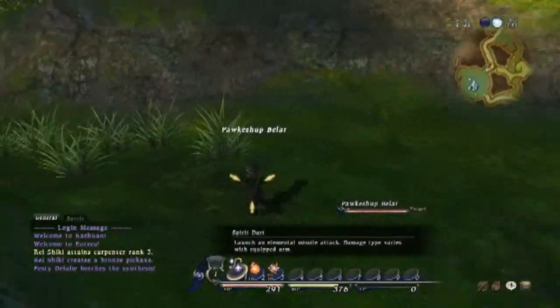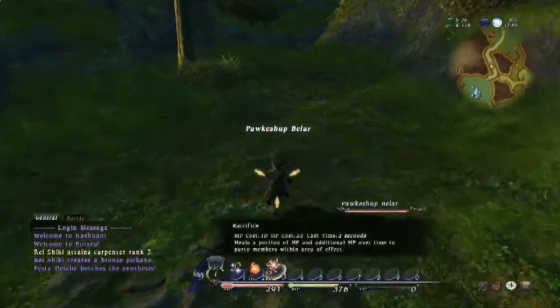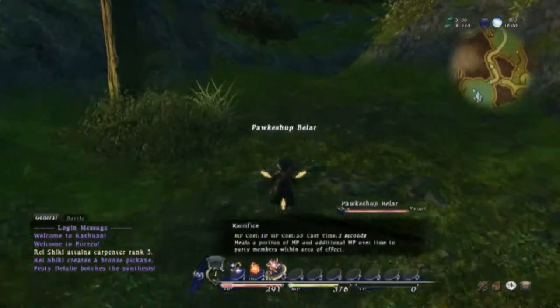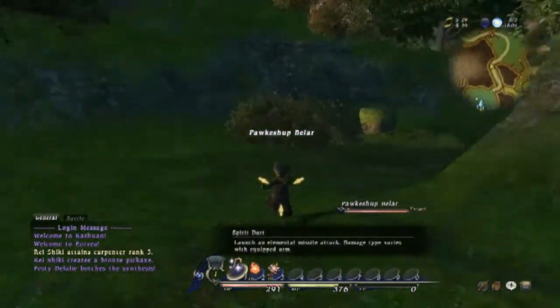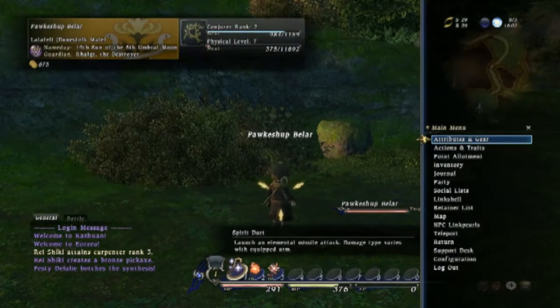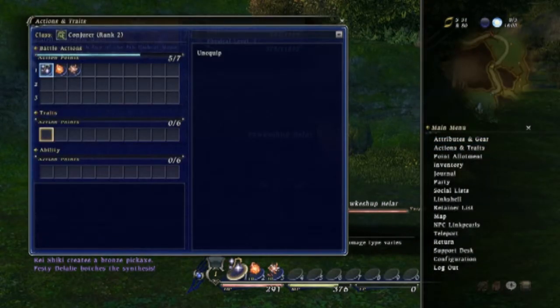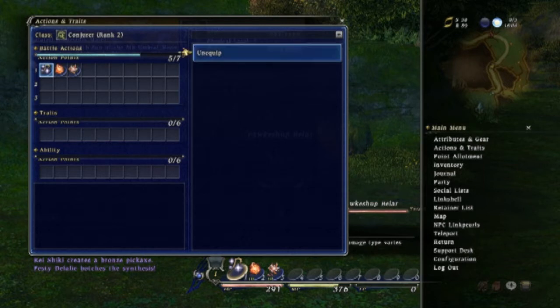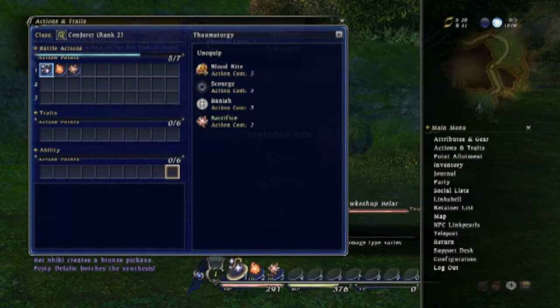One of the unique things about Final Fantasy XI was the sub job. Now there are no sub jobs in this. What you can do is equip any abilities from any class. As you can see here, I'm a Conjurer, but the last ability is actually from Thaumaturge — it's the healing spell from Thaumaturge. You get a certain number of action points, and from those action points you can equip pretty much anything you've learned from any class.